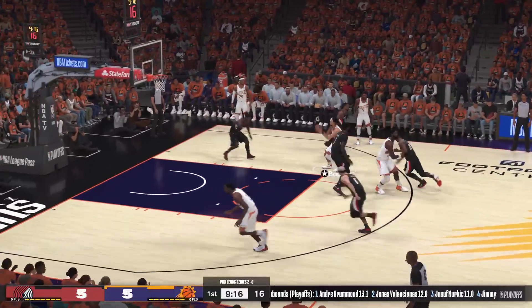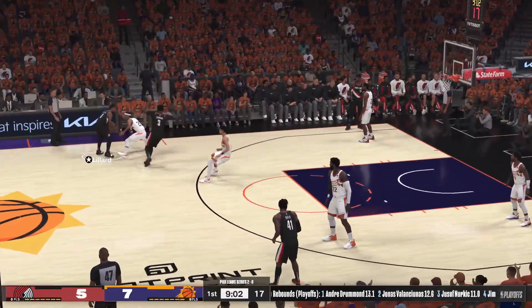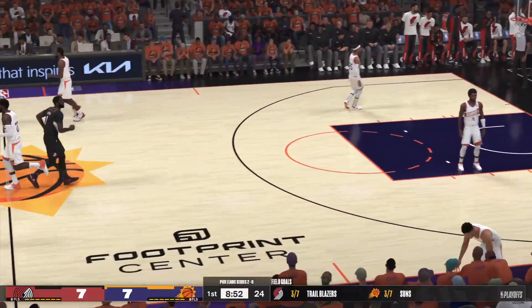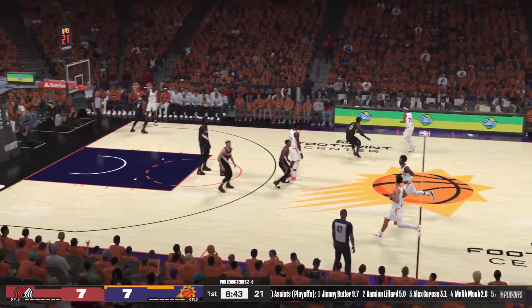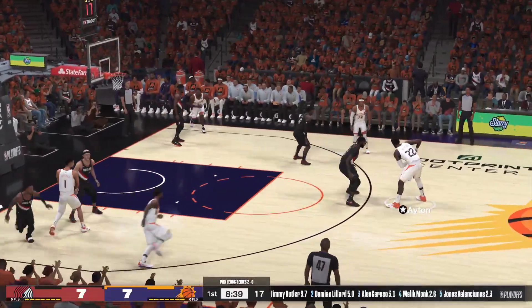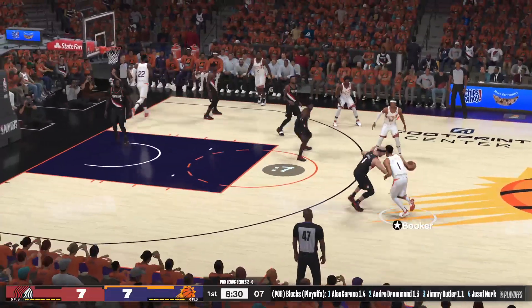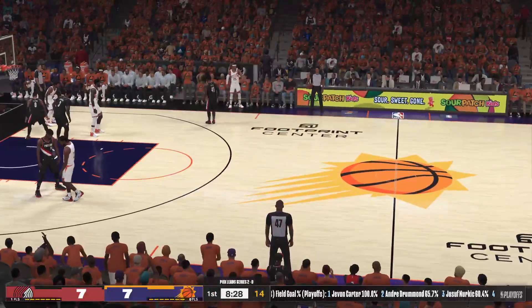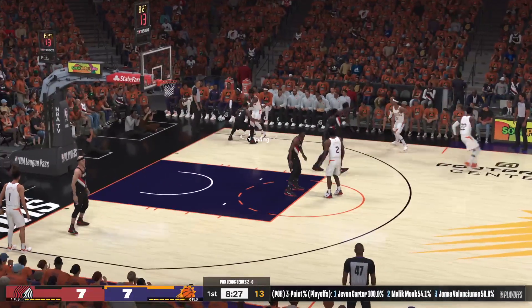Pass to Booker, takes the elbow jumper and drains it. Easy look when the defender isn't fighting over the screen. It takes extra energy to do it, you have to trust your defensive rotations, but it's worth it. Here's Lillard to the paint, here's Drummond — and the jam by Drummond! What a pass from Lillard, good at finding his open teammates. Here's Hart, pass to Aiden, and here's Booker. Just five on the clock and the foul called on Buddy Heald — that's his first foul of the game.